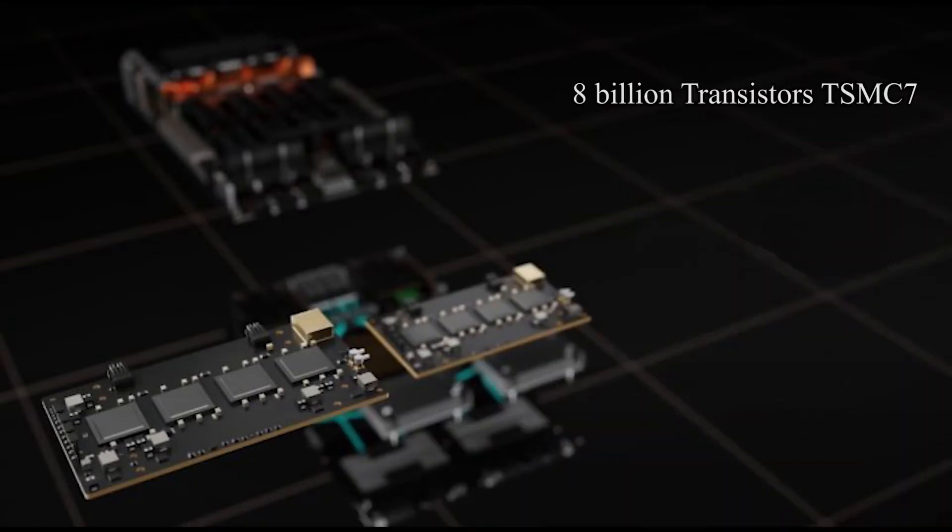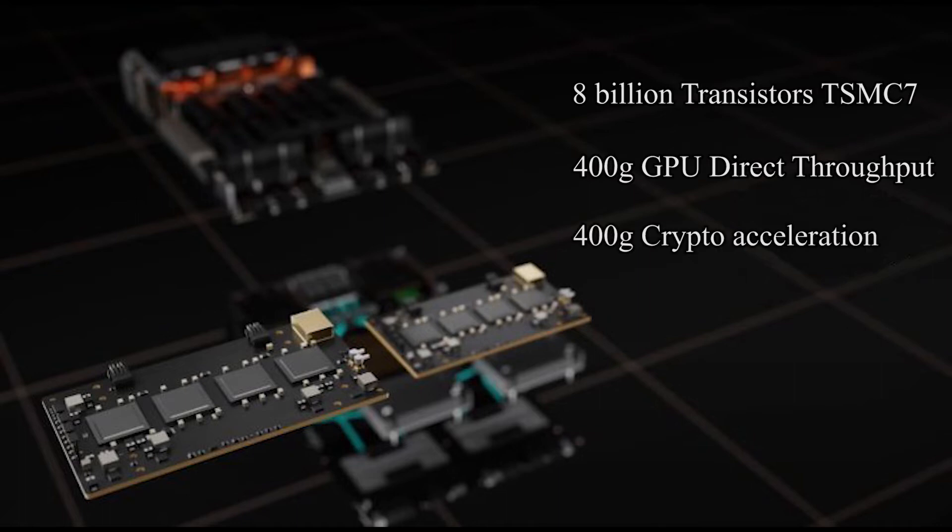8 billion transistors on TSMC 7nm process. 400GHz GPU Direct throughput. 400GHz crypto acceleration with 405 million messages per second message rate.